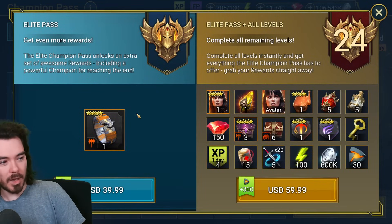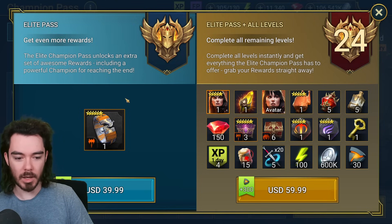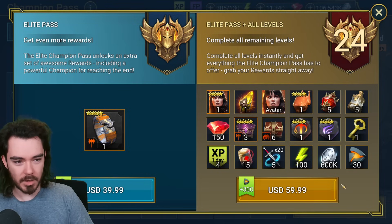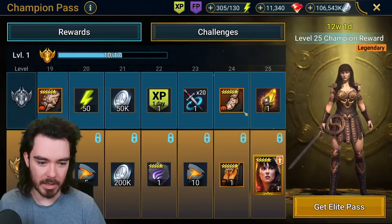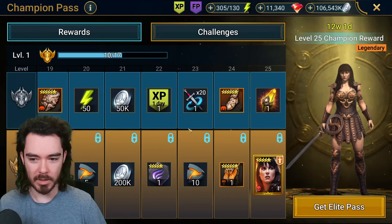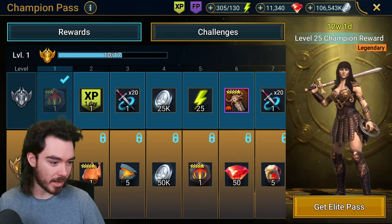The price is $40 US dollars for the elite pass, and then you do the challenges to unlock it, or you can spend $60 US dollars to fully unlock the pack or the pass straight away and get everything all in one go. So that is what you get — we're going to break that down.